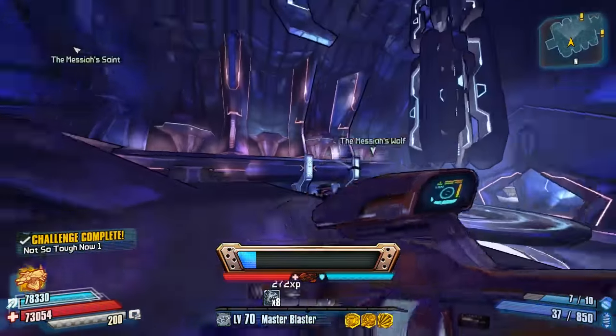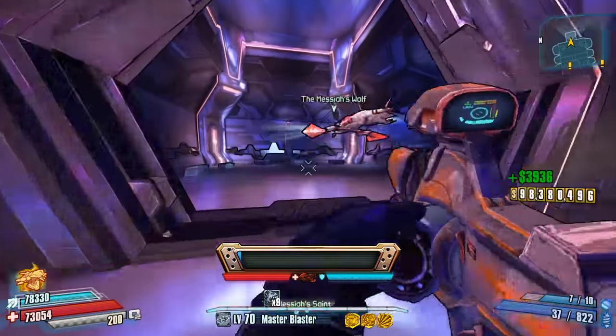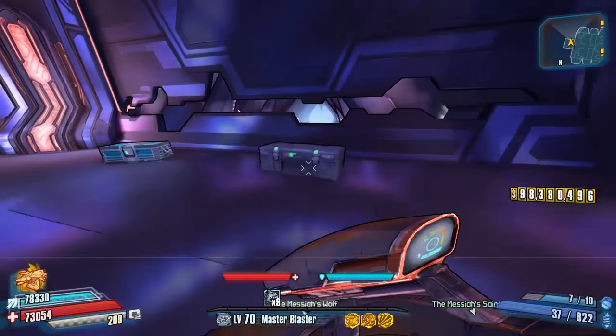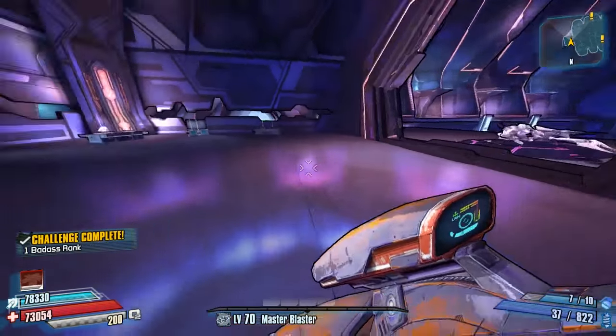Anyway, that is another Ultimate Vault Hunter Mode Legendary Weapon Guide here on Borderlands the Pre-Sequel. That was the Absolute Zero laser — thank you guys for watching, I really hope you enjoyed, and I'll see you in the next one.